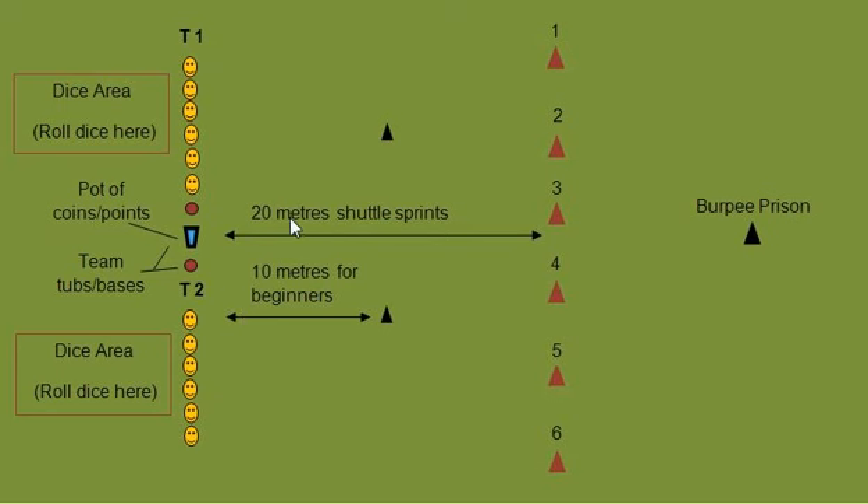For intermediate to advanced, you've got a 20-meter shuttle sprint. Both teams have got a beginner's black marker for the 10-meter shuttle sprint, and then for intermediate to advanced, the 20-meter shuttle sprint. You can see the red cones over on the right — 1 to 6. You need to give each marker its own exercise and its own set of repetitions. For beginners, I usually give 10 repetitions; for intermediate to advanced, they usually get 15. Over on the very right-hand side, there's a little area called the burpee prison — I'll explain that in a second.